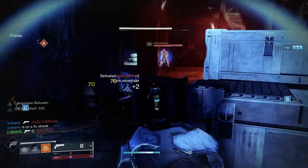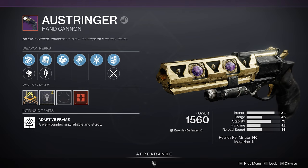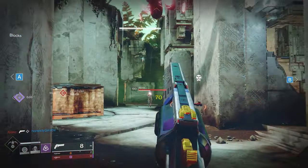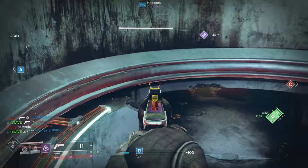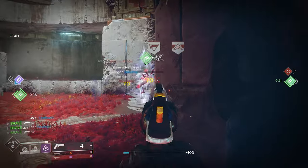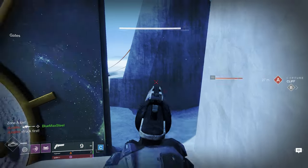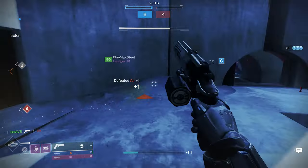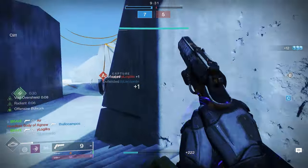With the launch of Season of the Haunted, Bungie reintroduced the Ostringer. This is a 140 RPM kinetic hand cannon, and it's probably one of the best hand cannons in the game at the moment. To acquire the Ostringer, players need to complete five red border copies to unlock the pattern. You can open up chests on the Leviathan utilizing opulent keys, or purchase it from the Crown of Sorrow. When it comes to choosing enhanced perks, the PvP and PvE rolls are extremely different — the polar opposites of each other.